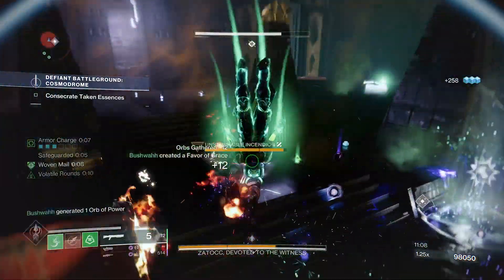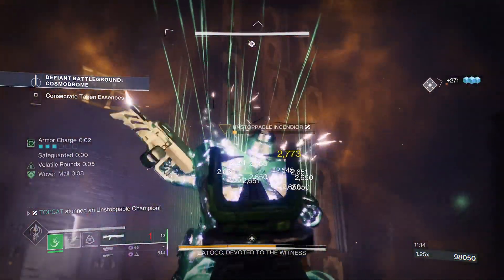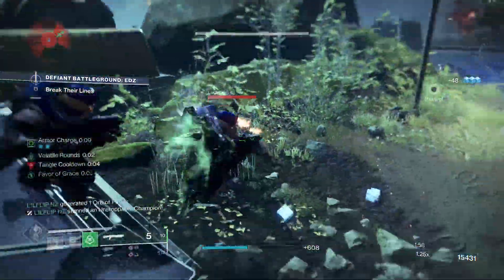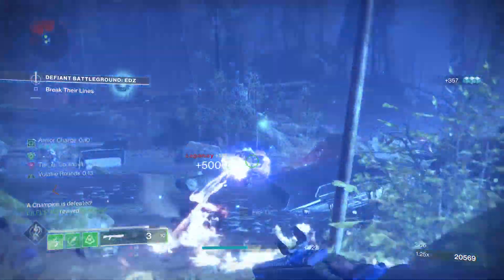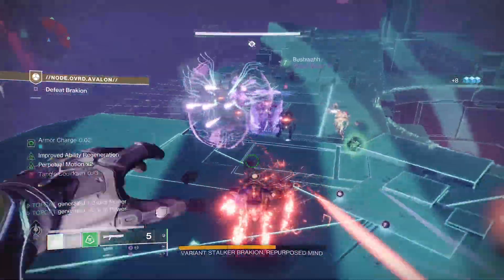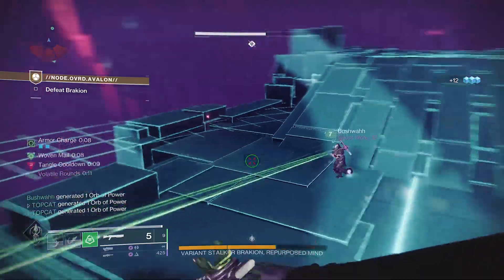Ensnaring Slam will be our source of Unstoppable for this build, which frees up our weapon options. Pair this with Thread of Mind — defeating suspended targets grants class ability energy. You'll only need to kill a handful to have your class ability straight back, and thanks to this loop we can take full advantage of Bomber. I'm currently triple stacking this, but when the Insulation mod is once again back I'll replace one of these for that.